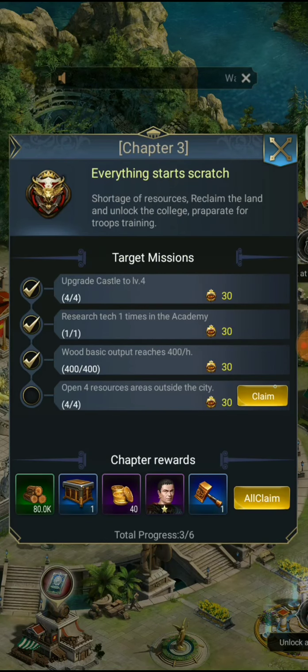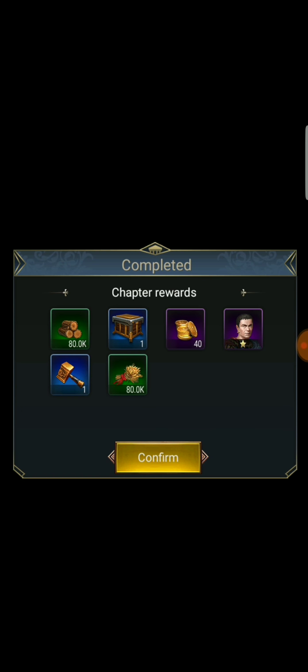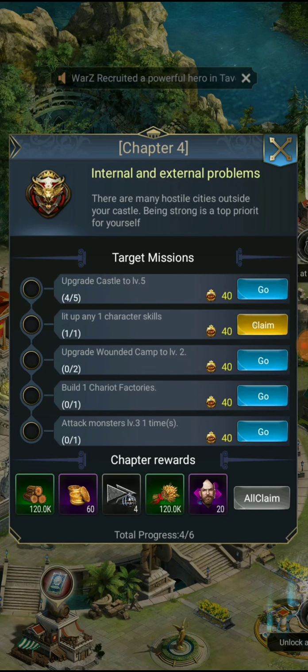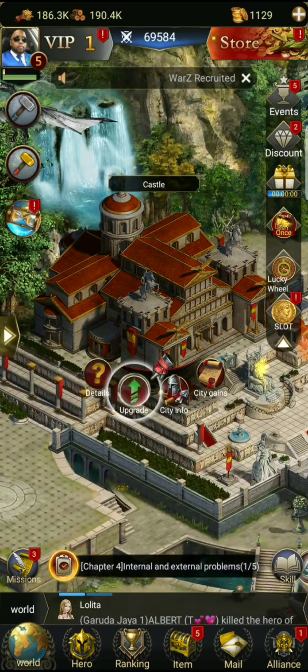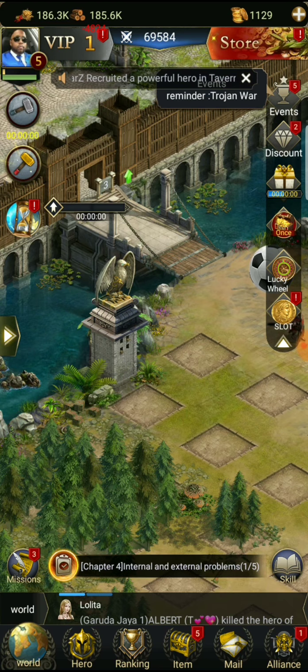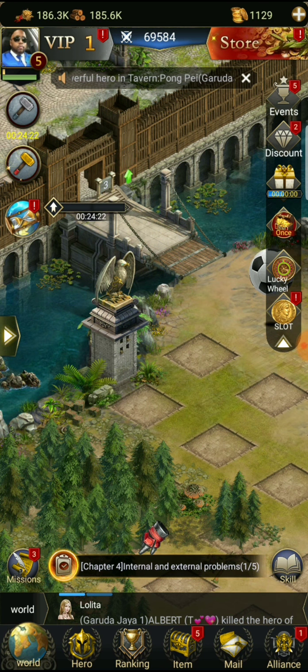Everything starts from scratch on the chapters - let's claim all of these, they're all done. Now we're on chapter four. We got one piece done there - upgrade castle to level five. Let's see if we can do that right now. Nope, need to take the rampart up to four first.